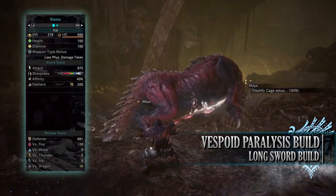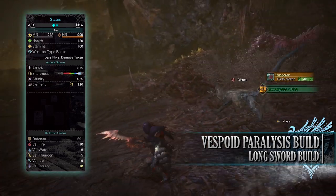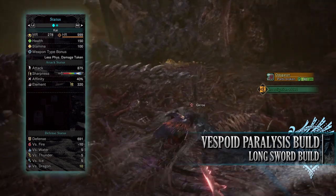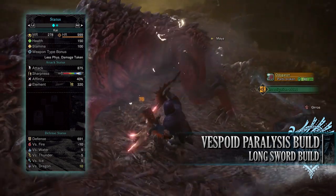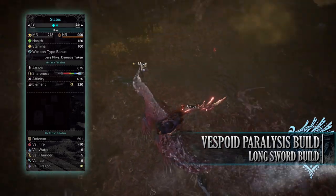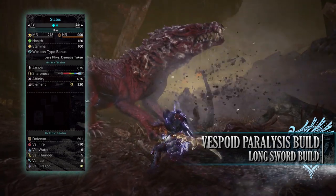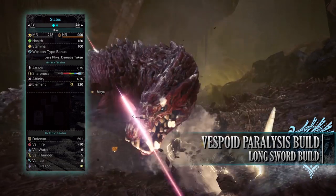If you've done what I've done here, you should have a build with 150 health, 100 stamina, which will be 200 health when you're on a hunt taking all your relevant consumables. You're looking at an attack of 875 with purple sharpness. You have 40% affinity with a paralysis rating of 320. As for your defense, you're very strong against every single element, especially dragon. The only one you're weak to is fire.